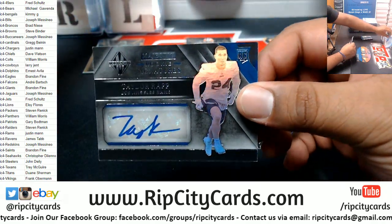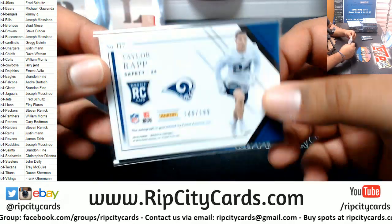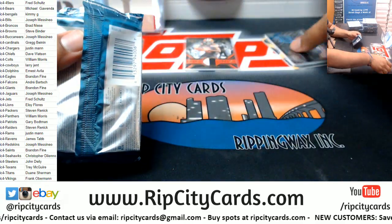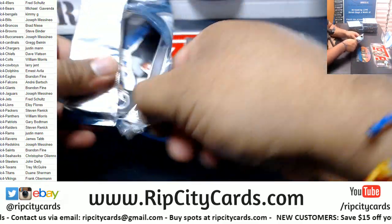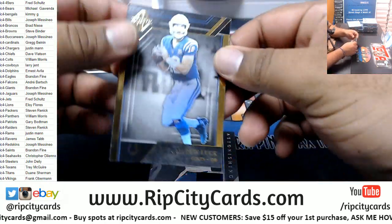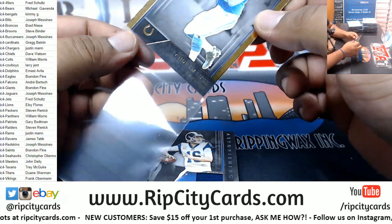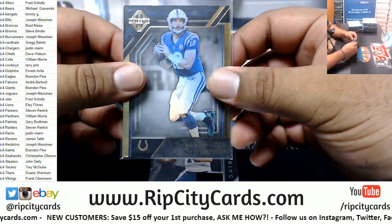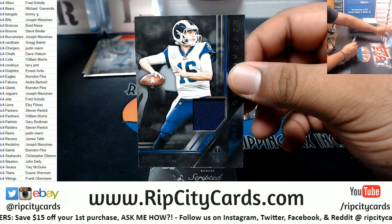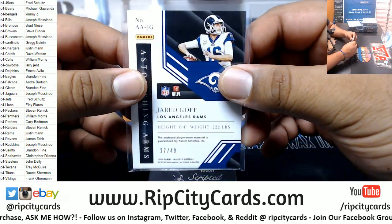Taylor Rapp of the Rams, rookie signature, to $1.39. Andrew Luck of the Colts, 50 of 50. Jared Goff Rams relic, to 49.